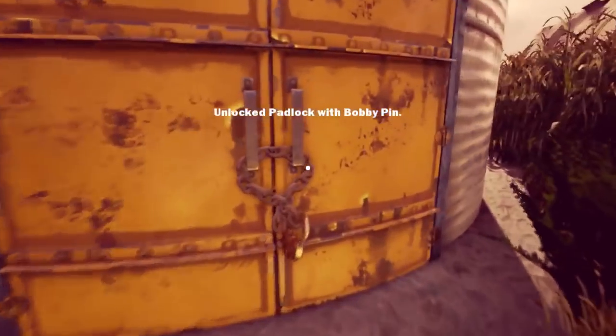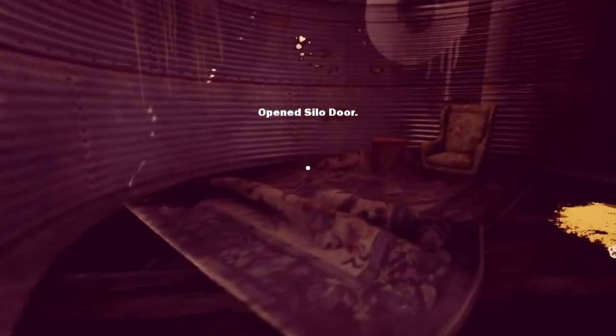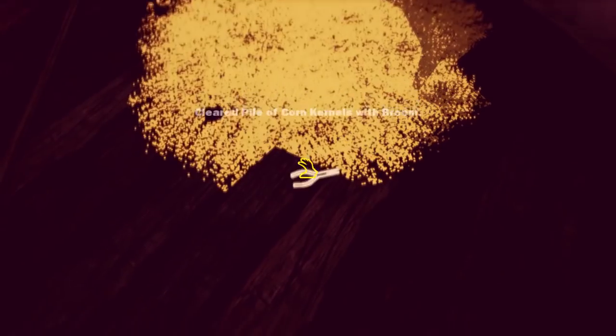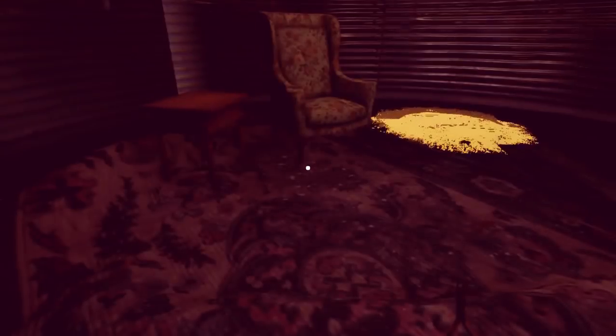I'm picking the padlock with the bobby pin. Let's sweep this up. Needle-nosed pliers. You saw something that a sausage grinder could be removed with these pliers. The other is because you spent an uncomfortable amount of time trying to pull off your hands, making no progress whatsoever. There are secrets in here.